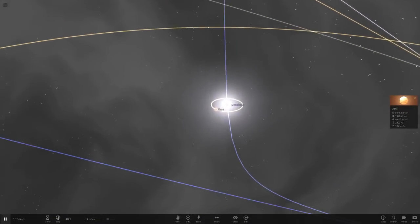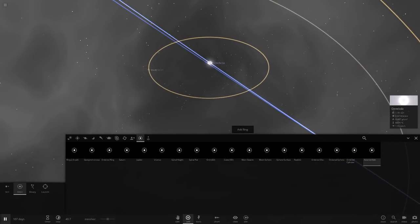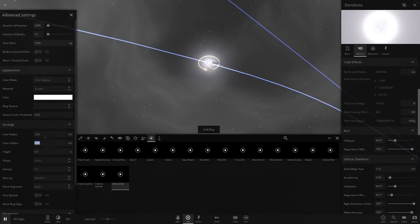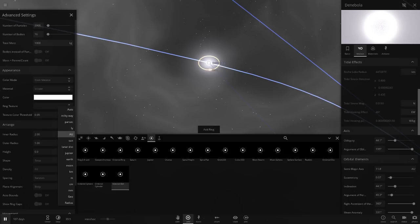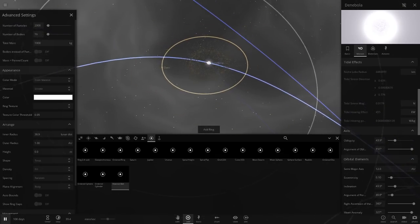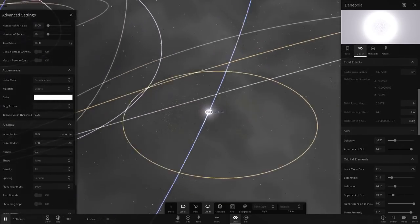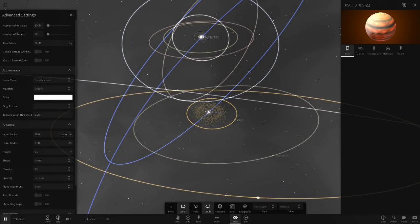Let's give Denibola an asteroid belt. Dark is at 1.32 AU, so we'll have the asteroid belt end at 1 AU and start at 0.1 AU. There we go — an asteroid belt orbiting Denibola. It's sort of grayish, more brown actually, but it works fine. Over here we also have rings around the other dark gas giant — I don't want to delete those.